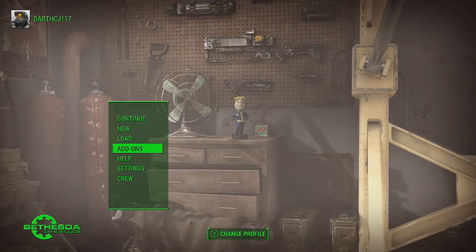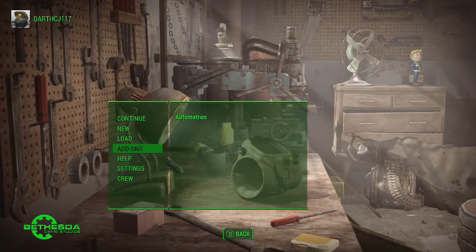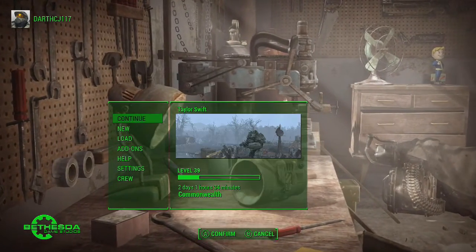When you're on the game first of all go into add-ons. If you see Automatron there, that means you successfully installed it. After that just go continue and load up whatever save game you want.